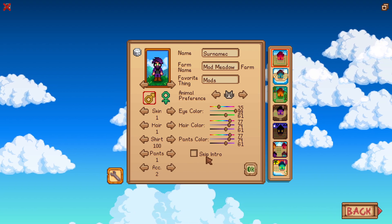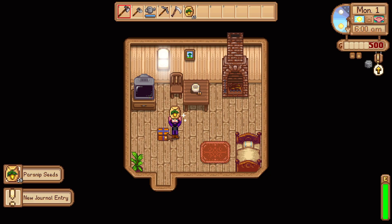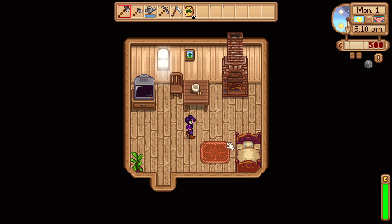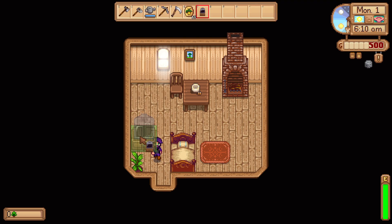I'm going to watch the intro to see if it has changed, but if it hasn't then I'm just going to skip straight into the game. We're here, so let's get started. Starting with our usual parsnip seeds. I don't think you'll necessarily know the difference right at the start, but we know how to start the game. We have 26 villagers to meet, so that'll be interesting.